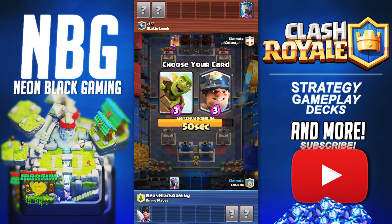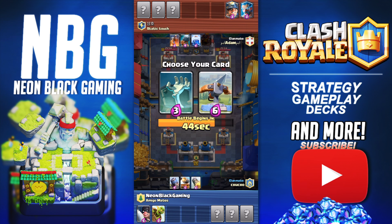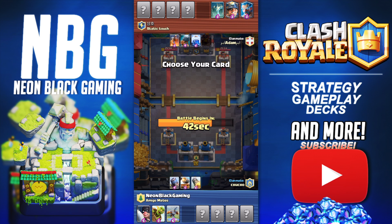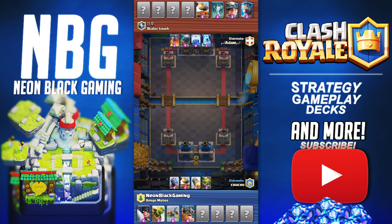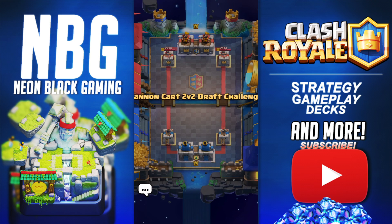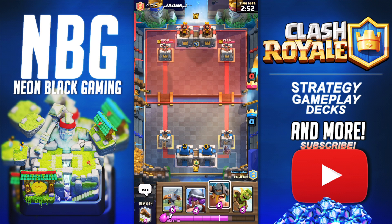We're going to either have Goblin Barrel or Miner. Goblin Barrel is very good for chip, so I might as well take it. We got a Mortar — kind of dirty. Expo, I'll take it for sure, super dirty. Definitely going to take those E-Barbs to shred whatever he has. The Bomb Tower is going to be an issue, but we do have a Rocket to take it out if necessary. But we have a very versatile deck.